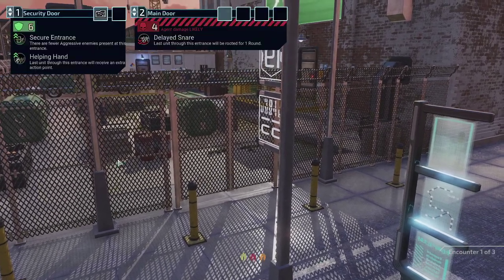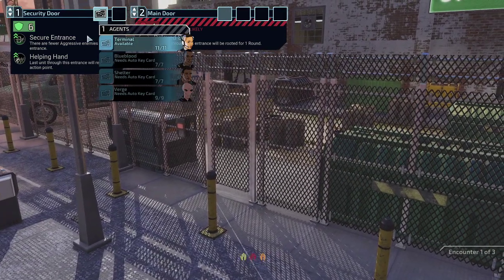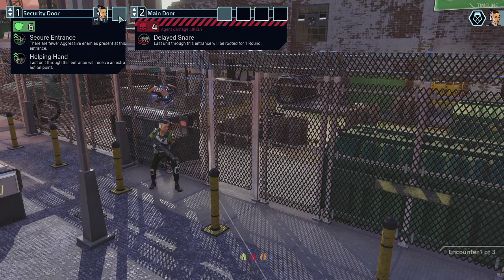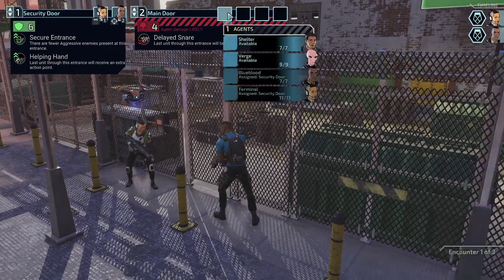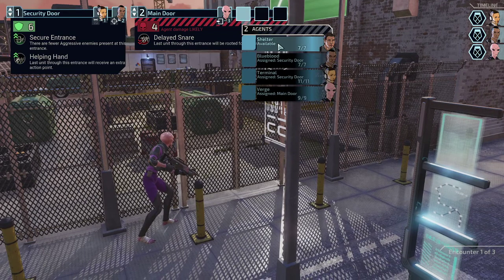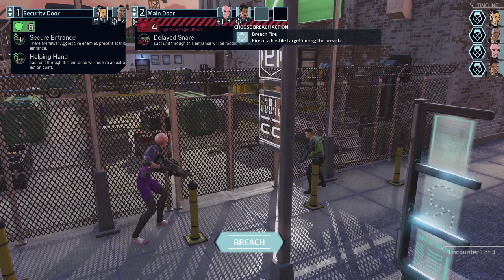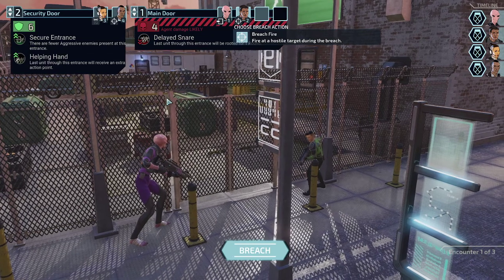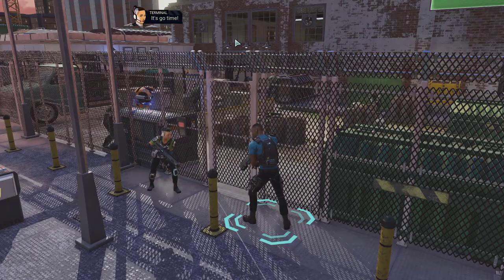Time for some breaching. We could go at a secure entrance — lesser amount of enemies right here. The last unit will receive an extra action point, which I absolutely love. So we're going to take Blue Blood here for the main entrance. I think we're going with Verge and Shelter — I would like to take that route first, so Verge can act as the very first.